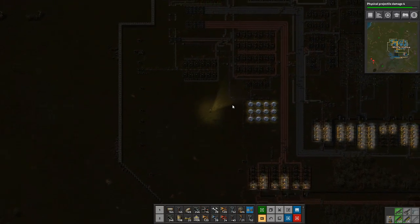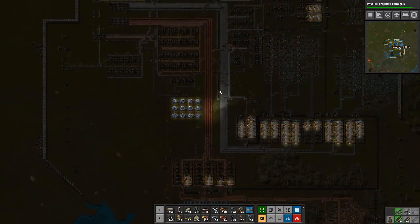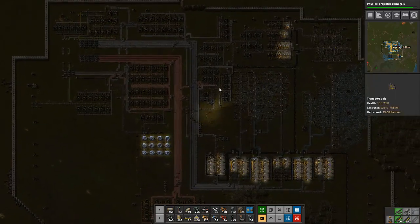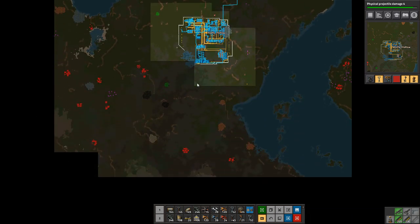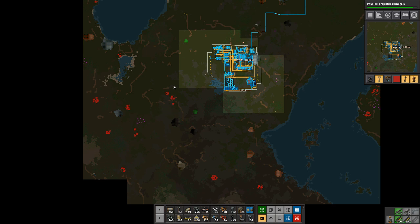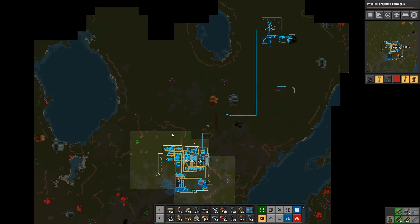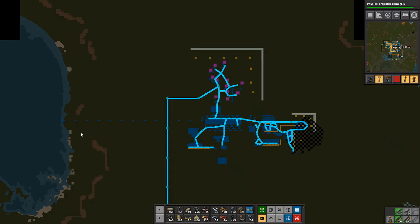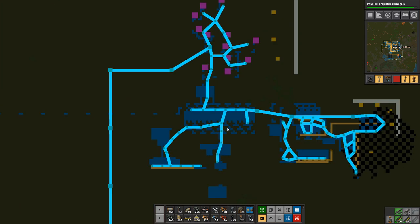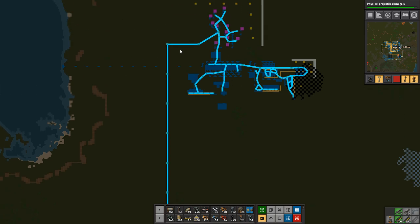Last time we managed to get our oil up and running, and this is what our map looks like right now. We have all these bases now that weren't there previously. I might want to go take those out, or buff up my defenses a little bit here because I'm probably going to spend a little bit more time up here. Never put down a radar, but that's fine. We have a heck of a lot of oil over here, and we've been making plastics, batteries, and solid fuel.